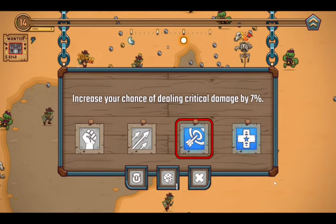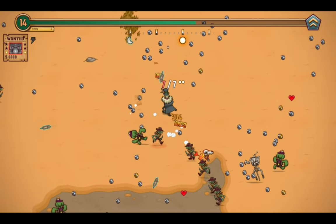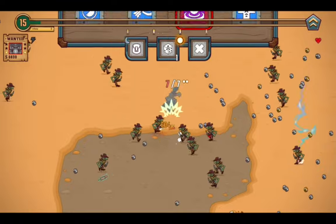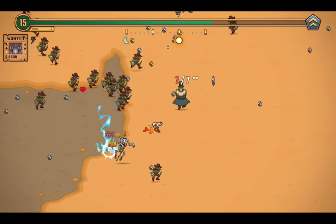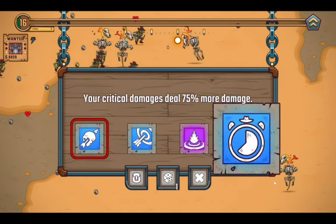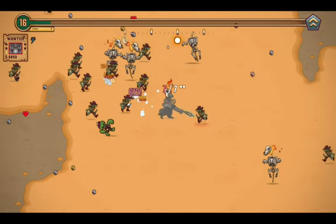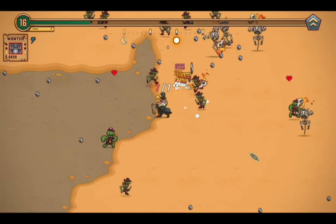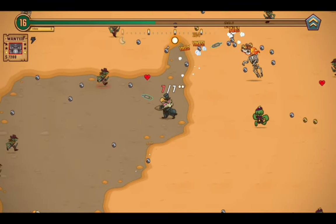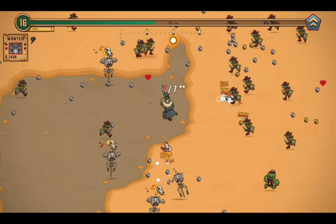Oh hey, more crit chance — that's going to go up by 7%, and that means we have a crit chance of 12. Let's actually increase the pickup range by 30% so I can start picking things up from farther away. Because I don't have the Ethereal Flame yet so I can't just stand perfectly still and be a turret.